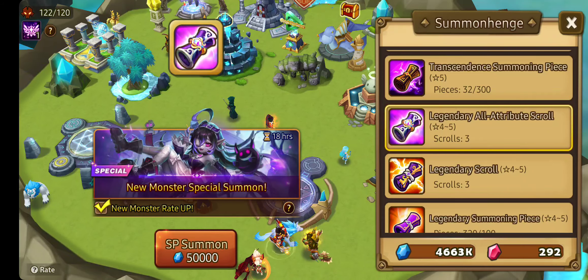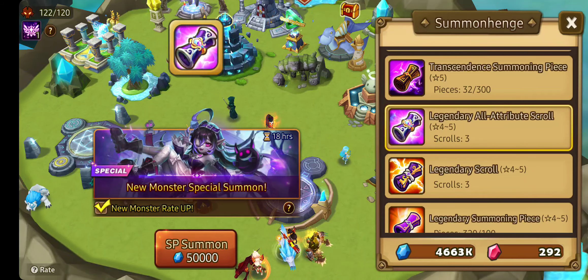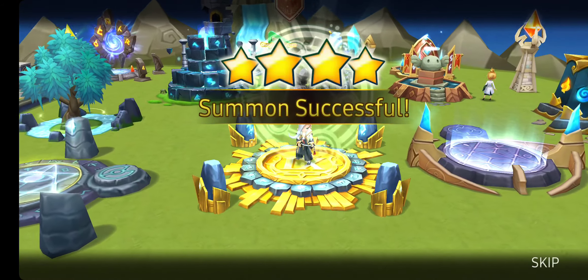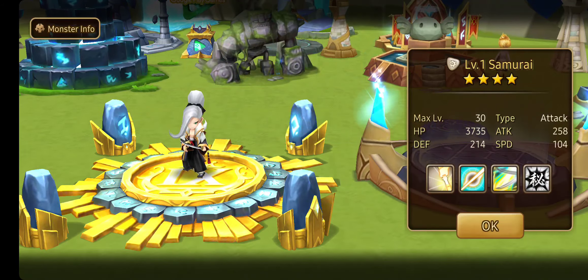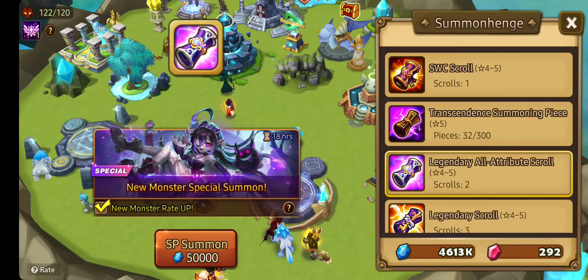Legendary all attributes summoning. Alright, here we go. There's three of these. So come on, something good. Ooh, a light samurai! Awesome.